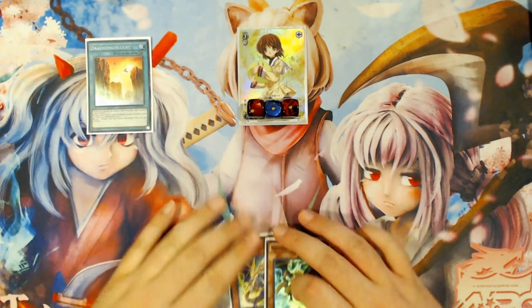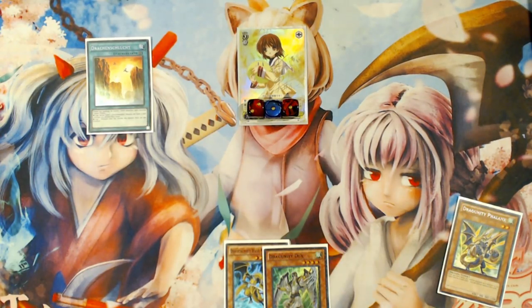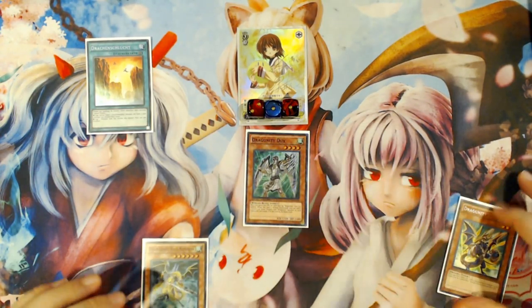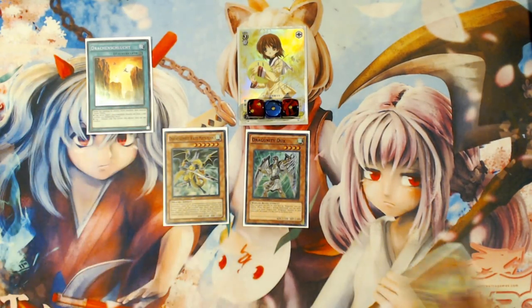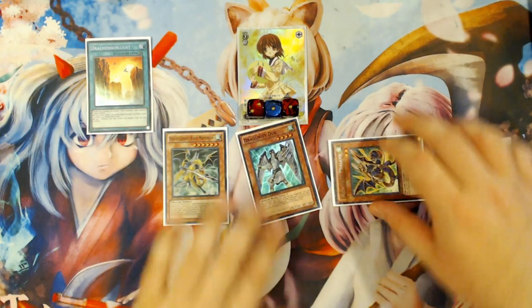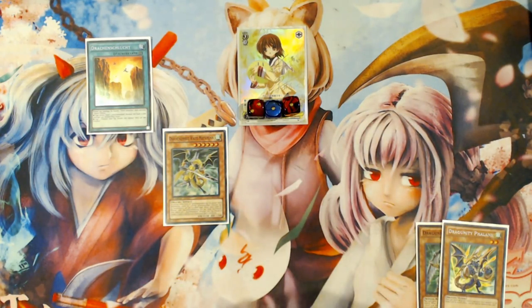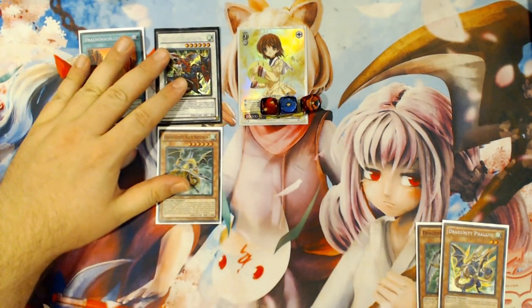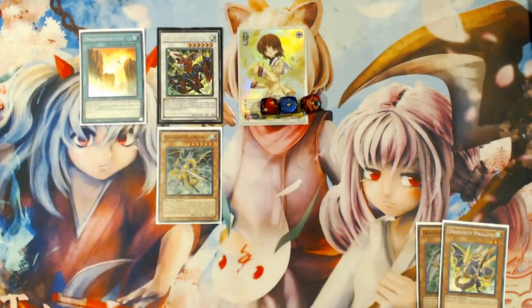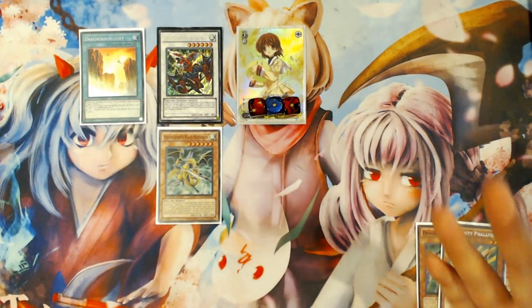First, activate your Dragon Ravine, discard Dragunity Phalanx, and add Dragunity Ducks to your hand. Then Normal Summon the Ducks, equip the Phalanx, special summon the Phalanx, tribute the Phalanx, special summon the Mistleton, and Mistleton will equip Phalanx and special summon Phalanx. Then Synchro into your Gae Dearg. Note that this combo specifically requires you to use the left-hand side extra monster zone — it literally does not work on the right-hand side, and I'll explain why when we get to that point.